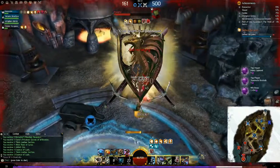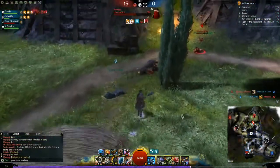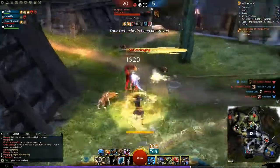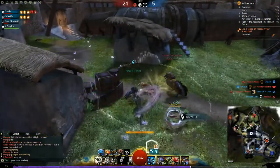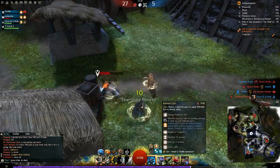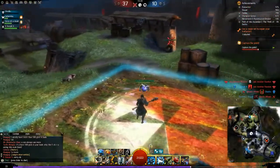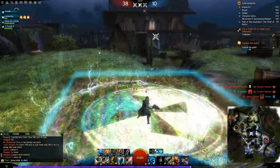The final utility skill is for you to pick depending on your playstyle. The recommended options are Elixir B, which gives you extra buffs and access to an AoE stabilization from the Tool Belt skill, or Elixir C, which removes conditions from you — though I don't think that's a particularly great one unless you know you're going to be facing a lot of condition damage.